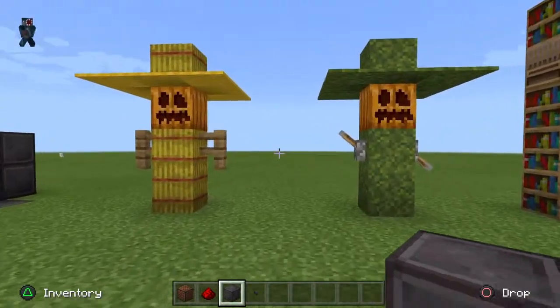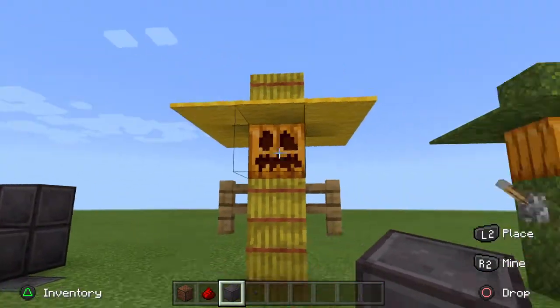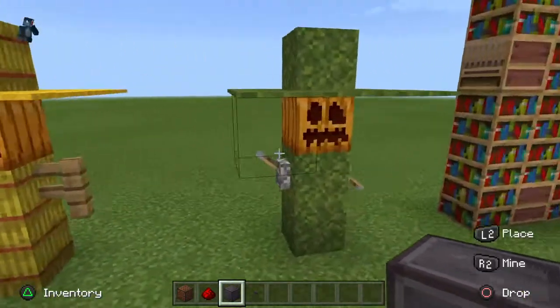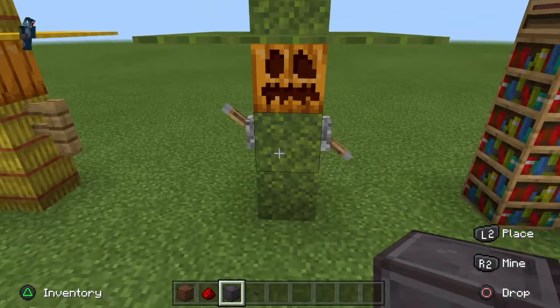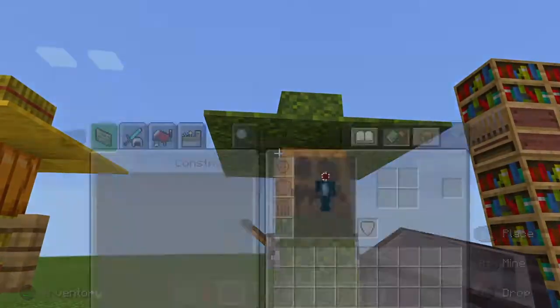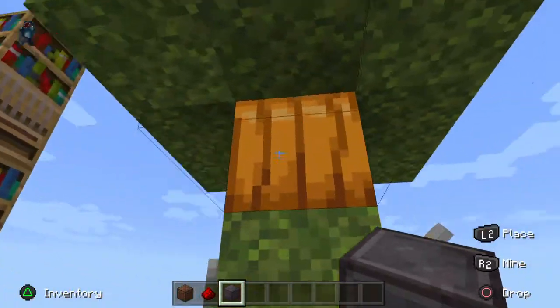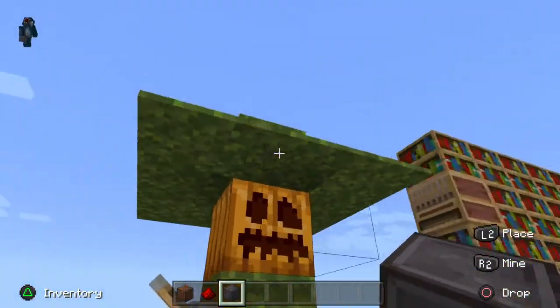We have these two little scarecrows. This one can basically just look like this, and this one is covered with moss and some levers. I put some barrier blocks up here — and yes, barrier blocks are in bedrock, in case you did not know.